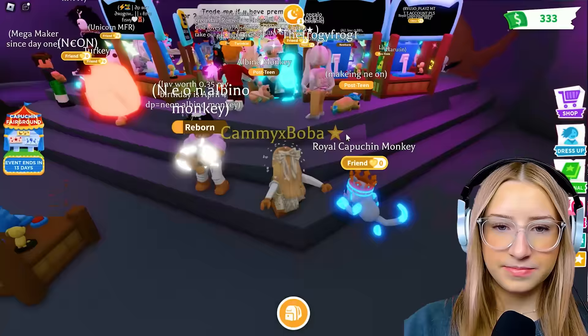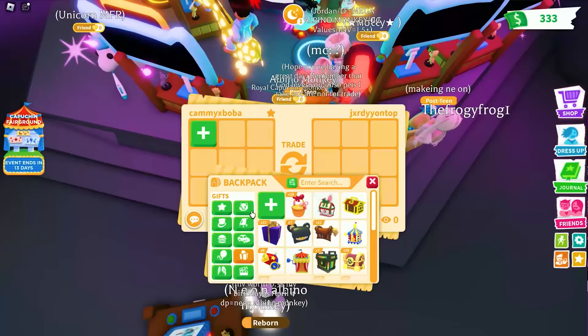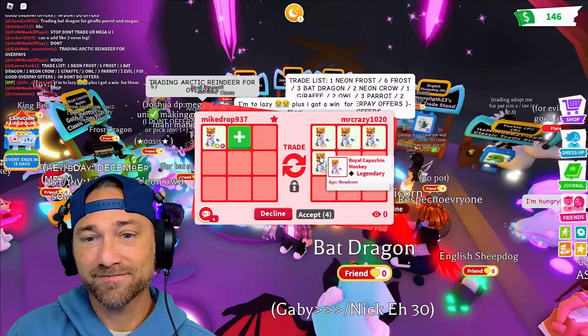Look at me in my fire server - that's a good server. Oh, I got a trade already just walking in. This person's offering a bunch of pets, but all non-aged. Why would I do that?